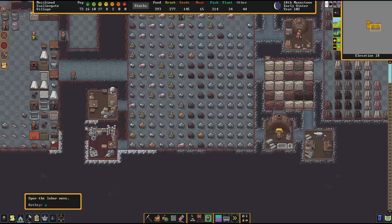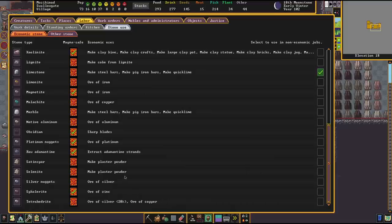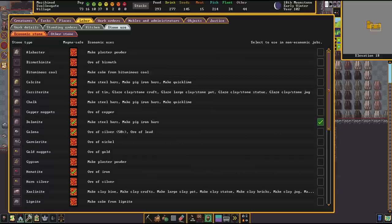Next on the list: let's get on over to nickel. Nickel comes from Garnierite — that's the only ore I always forget to note down. Nickel is interesting as it is a very, very good alloy metal, and most interestingly, it is also a magma-safe metal. I would personally say keep your nickel for different alloys. Due to the fact that it only spawns in Garnierite and nowhere else, it is not that common. Most of the time when you have nickel, you also have something to alloy it into. I'll feature a bit more about that in the second video.